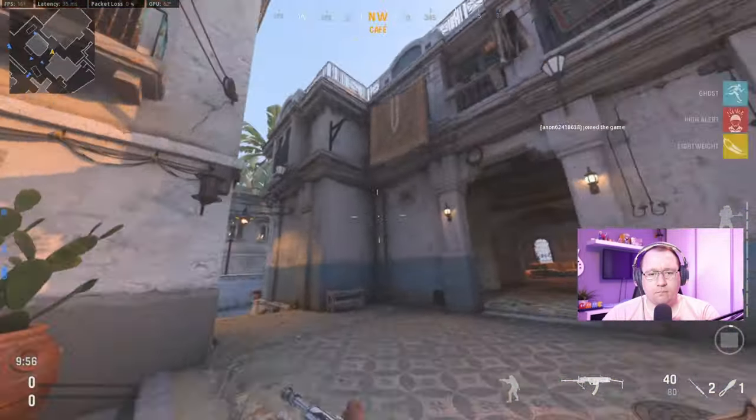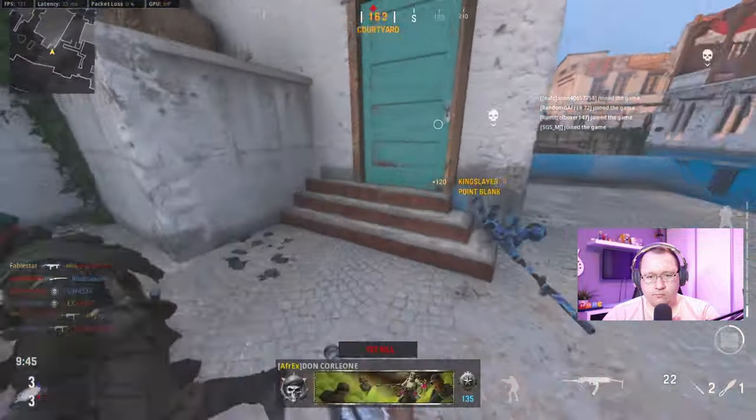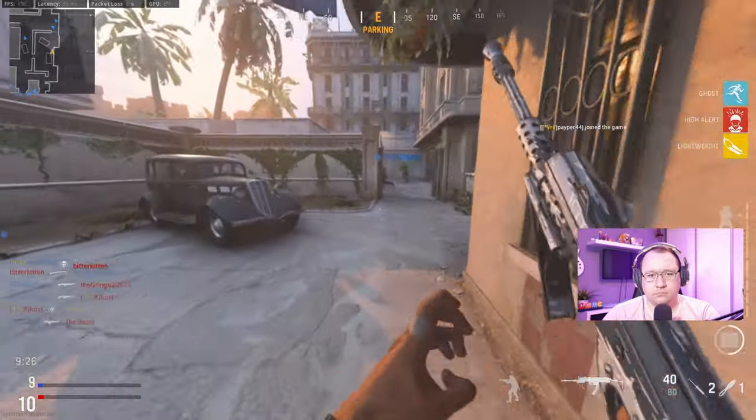Hey guys, welcome back to the channel with me Lee aka Babelstar. Today we are going over how you can unlock the gold camo for the Amaguera 43 in the quickest way possible.